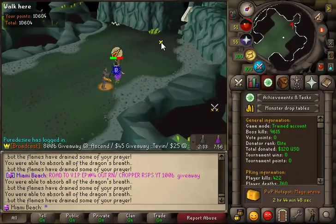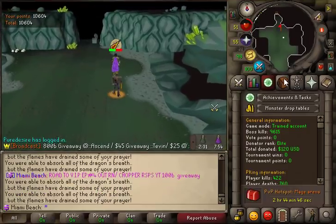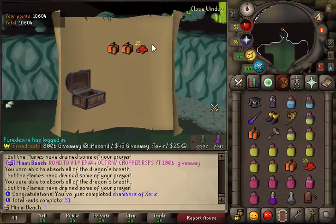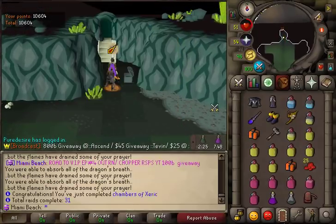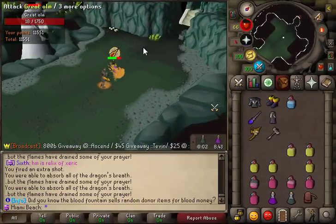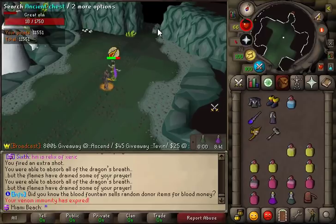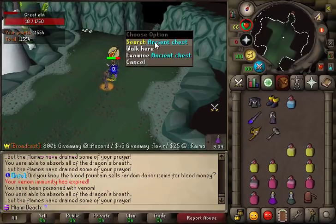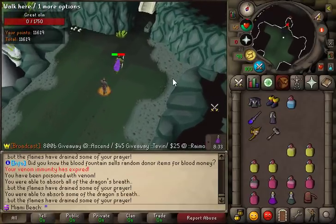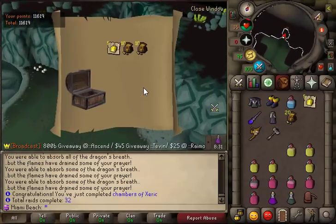Okay guys, we're coming up on our first raid of the day. Let's see if we get the test. And 2.5 bill — not bad. Okay, we're coming up on the end of this raid. Let's see what we get. Come on, kill it! And 2.5 bill again. Not bad.